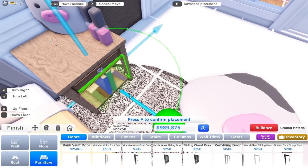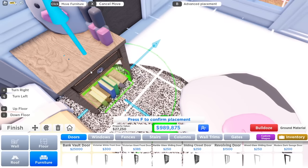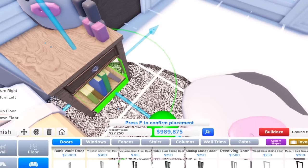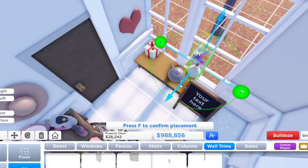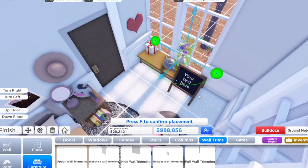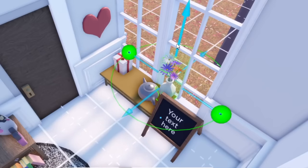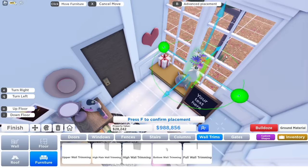Guys, I promise I'm gonna get better at this and I will be doing this again because I feel like I'm not doing it justice, since I really don't know what I'm doing. Our advanced placement in Bloxburg basically just allows us to put objects close together — we can glitch them together. But this one, you actually can move it anywhere. Like, you can put it in the middle of the room and it can just float.